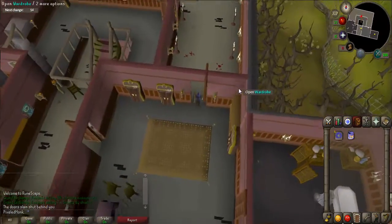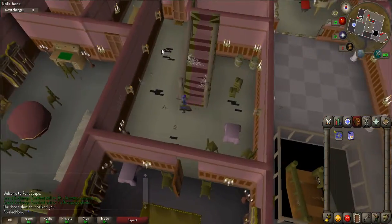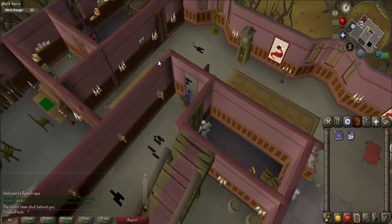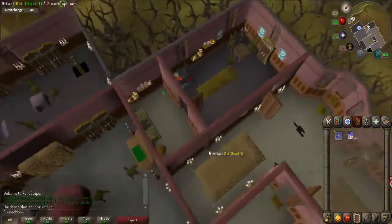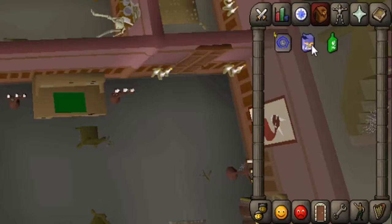Next, go back down to the ground floor. Enter the small room that is just to the northwest of you — you must enter the kitchen to get here. Pick up the poison, which looks like a green bottle. Once you have both items, use the fish food on the poison to create poisoned fish food.